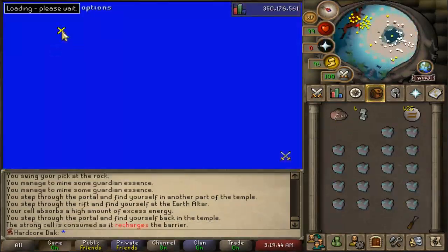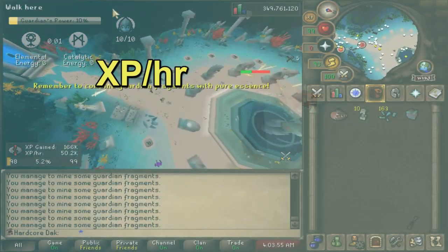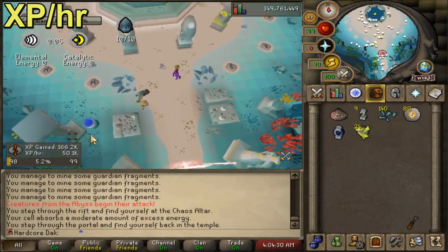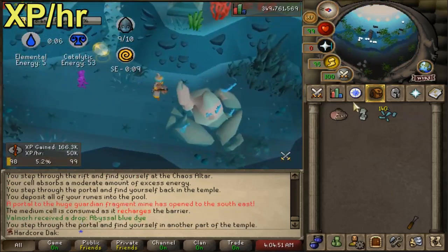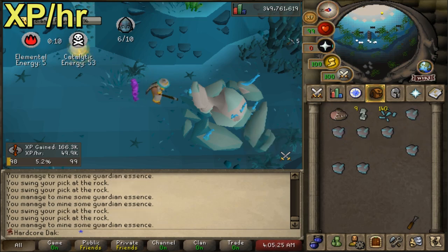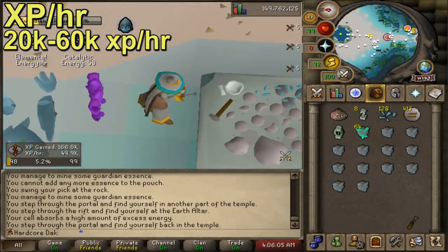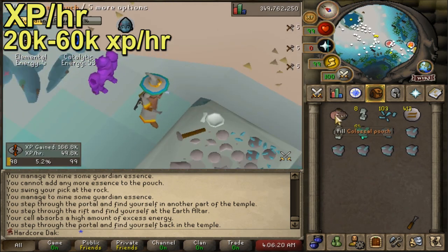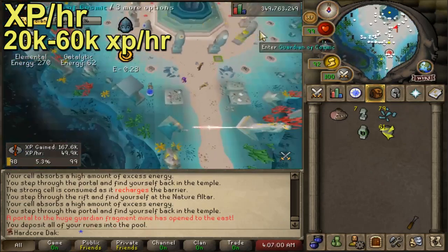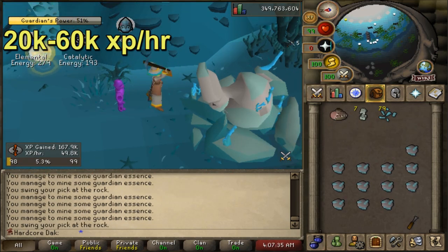XP per hour varies depending on your runecrafting level. Higher runecrafting lets you make better runes for better XP, and you get more reward points. You also get a chunk of runecrafting XP at the end of each game scaled to your level. The range goes from 20k to 60k XP an hour — at bare minimum level just learning things, you'll be at the low end, and with a max setup always using the best runes and overcharged cells you can push past 60k. That's max efficiency though, so it's not reasonable to expect a full 99 grind above 60k.